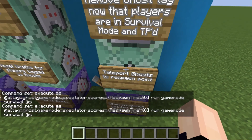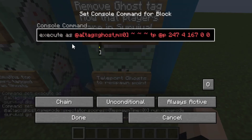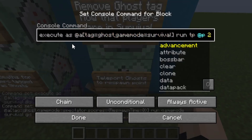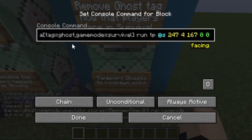Next, the chain command block to teleport ghosts to the respawn point. Execute as at all players with the tag of ghost, game mode equal to survival — now we're checking if they're in survival. Type in run in place of the tildes, then tp at s to our specified block coordinates. Set this to conditional. The facing values specify their rotation: zero for positive X direction, which is south, and zero for the second number so they face the horizon.